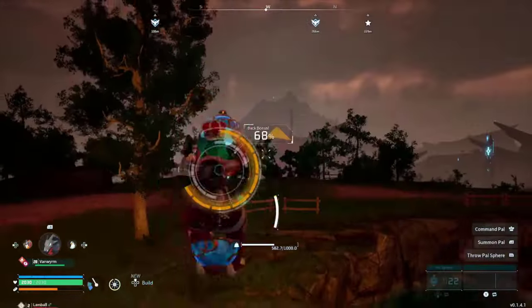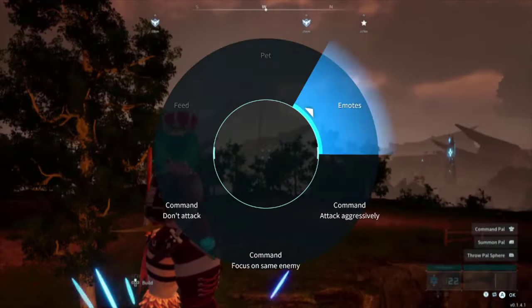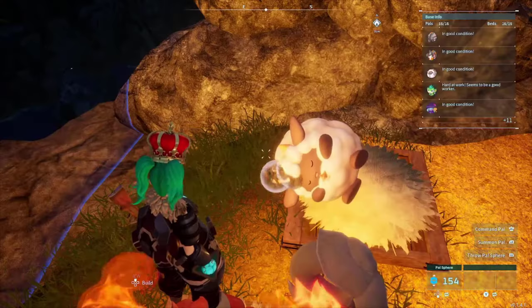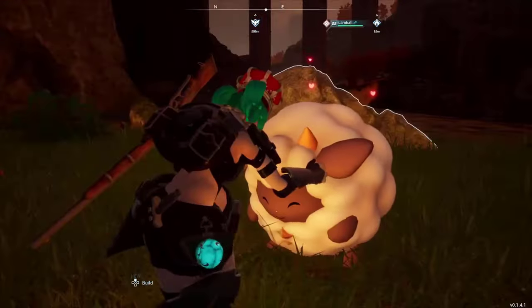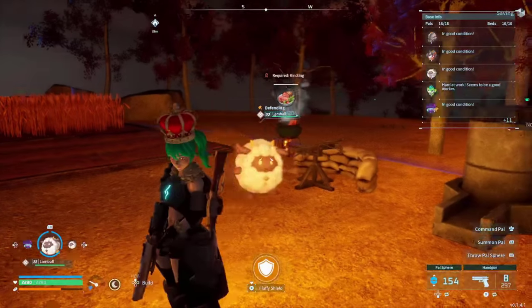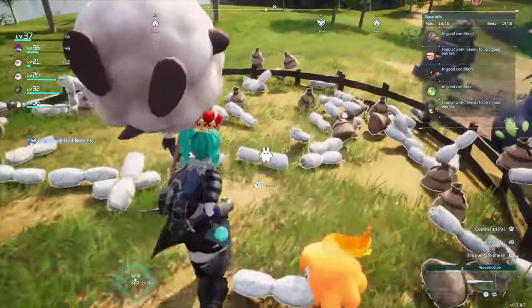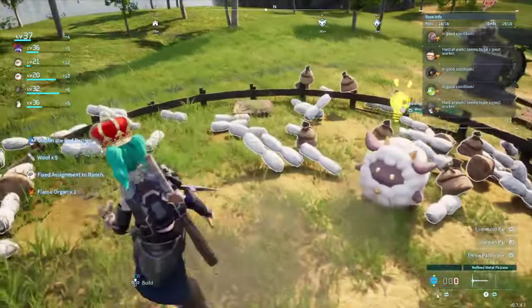I caught 234 sheep, and you might be asking why. They're like the weakest creatures in the game. Well, aside from being downright adorable and able to wield mounted defenses in your base, they drop wool, which I needed en masse.